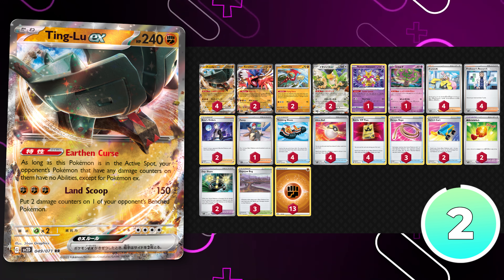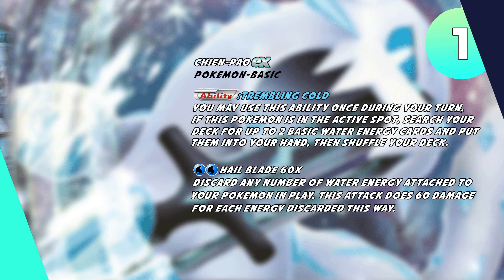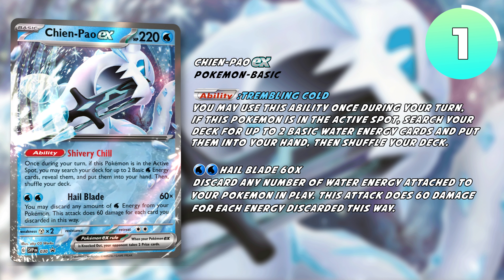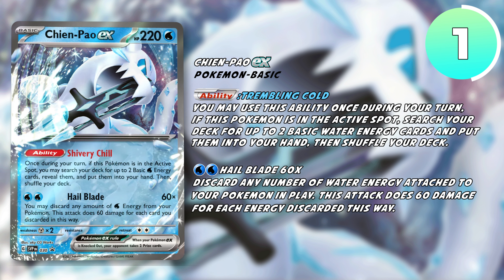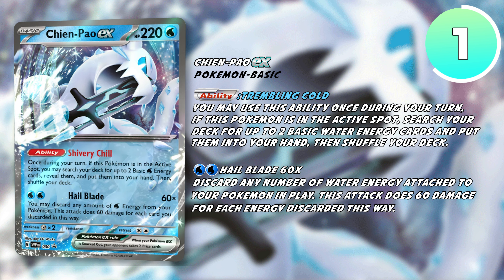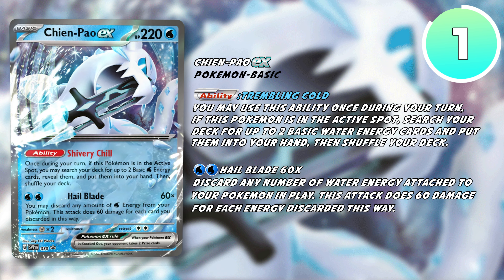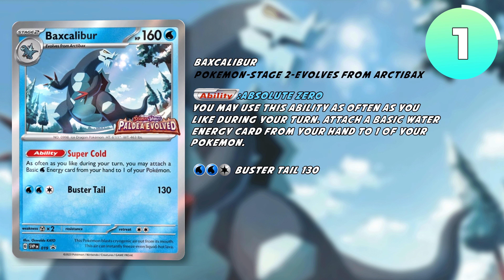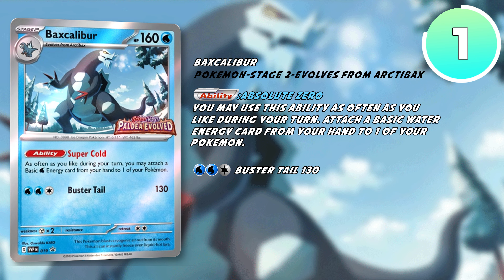Let's hop into the best deck, in my opinion, from the brand new set, Paldea Evolved. Coming in at number one, it's going to be no surprise to many of you that Chien-Pao is rated this highly. Currently, this is by far my favorite deck from the brand new set, and it's performing very well overseas at a very high and consistent level, filling up top eights from tournaments. Chien-Pao's ability allows you to put two water energy from your deck into your hand, and paired up with Baxcalibur, you'll be able to attach as many water energy as you would like from your hand to your Pokemon in any way.